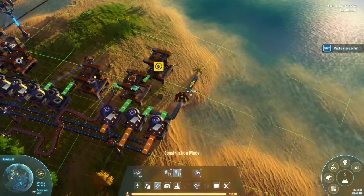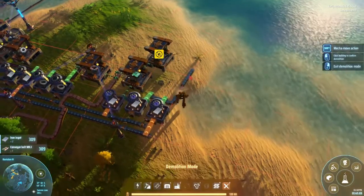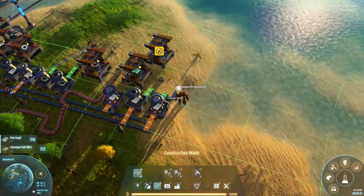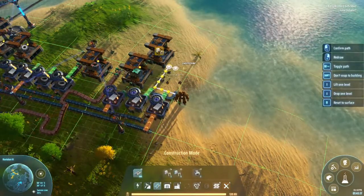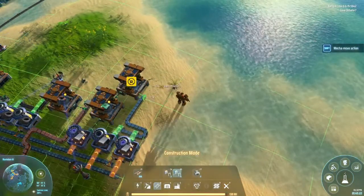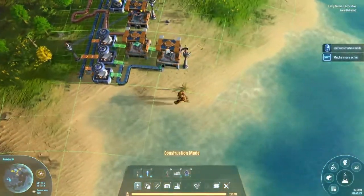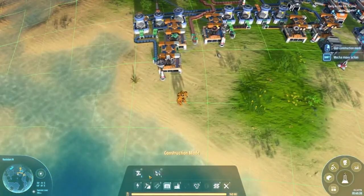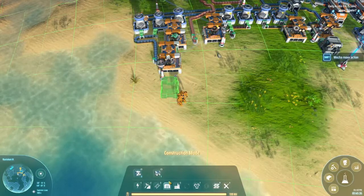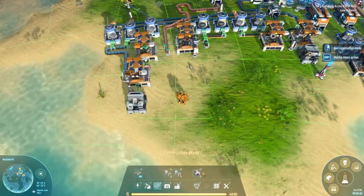It'll start filling up with electronics. I figured that was too far away so we're actually going to bring this belt up a little bit so it can feed this factory. We put down another power pole and now we've got sorters being built. These are going to go inside a storage container because I'm going to want regular sorters sometimes and advanced sorters sometimes.